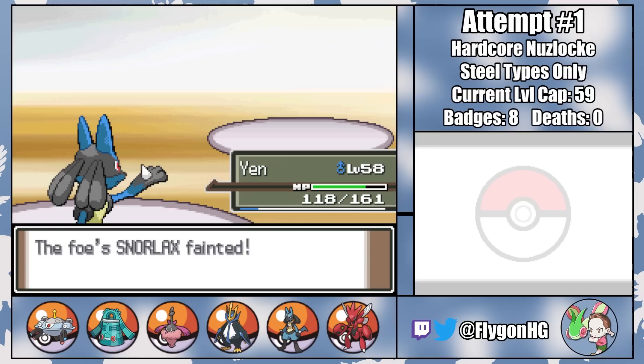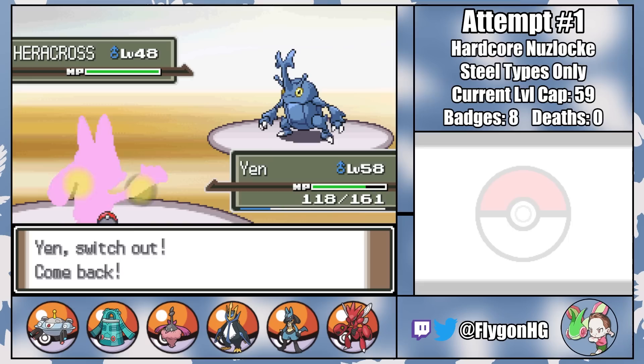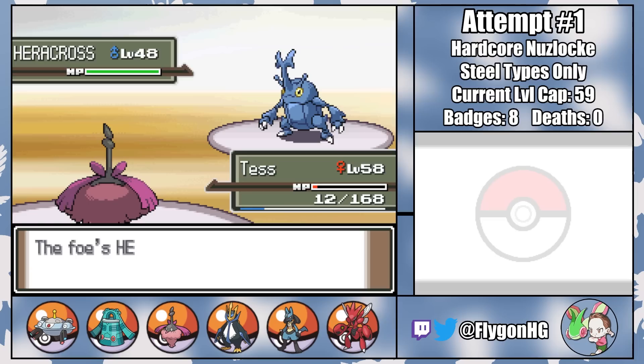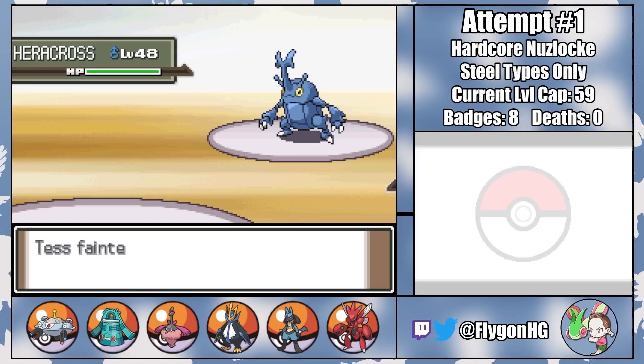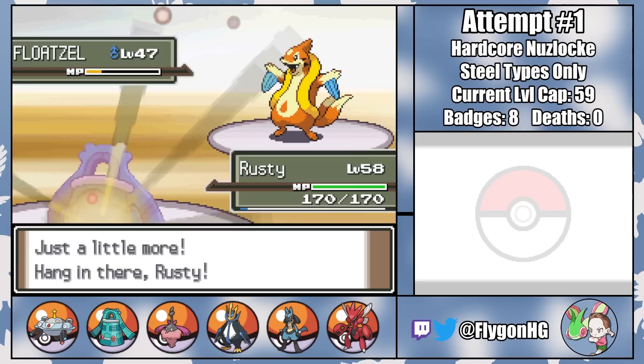Heracross comes out next, and unfortunately I'm completely pinned. Close Combat does massive amounts of damage to all my Pokemon, and even though Linus might survive a non-critical hit, it makes no sense to risk him moments away from the Elite Four. So for the second time in this fight, Tess becomes my sacrificial lamb — and this time, it works. The fact of the matter is that Wormadam just gets woefully outclassed by the end of the game. It's not her fault, and after a truly incredible early game performance, it really stings that she's not able to ride off into the sunset. A Wing Attack from Linus gets the one-shot on Heracross, and then a combination of Linus's U-turn and a Psychic from Rusty take out Floatzel, winning us the battle.